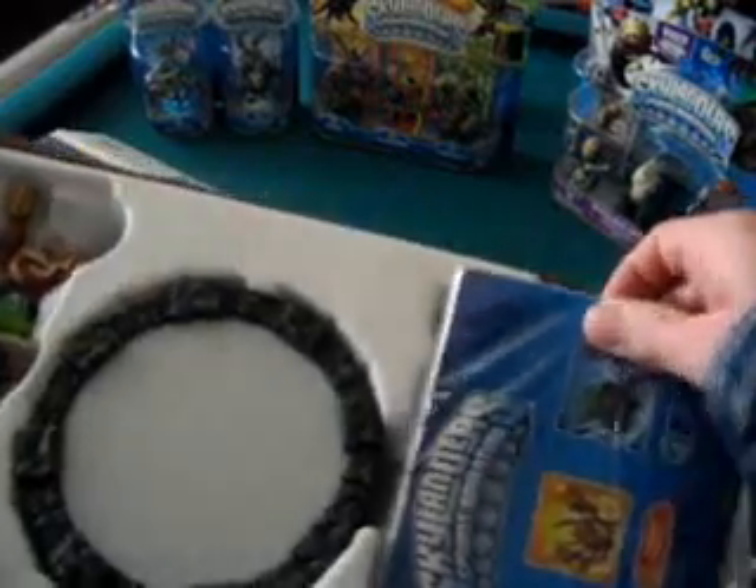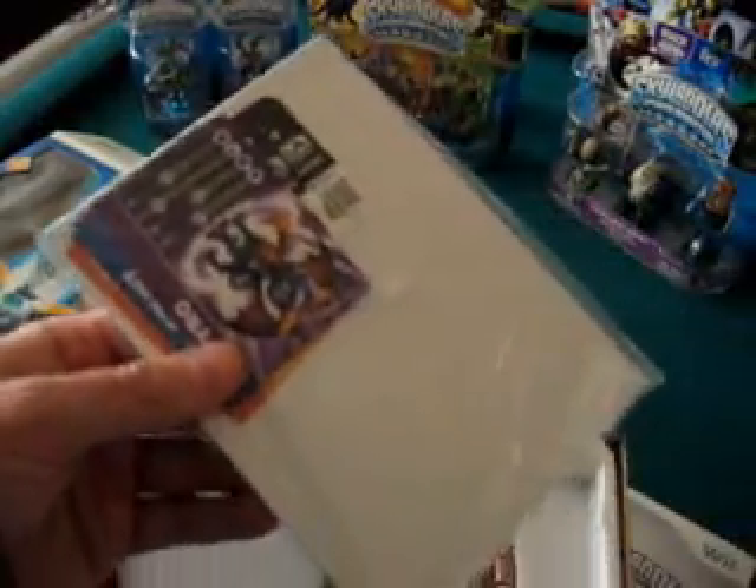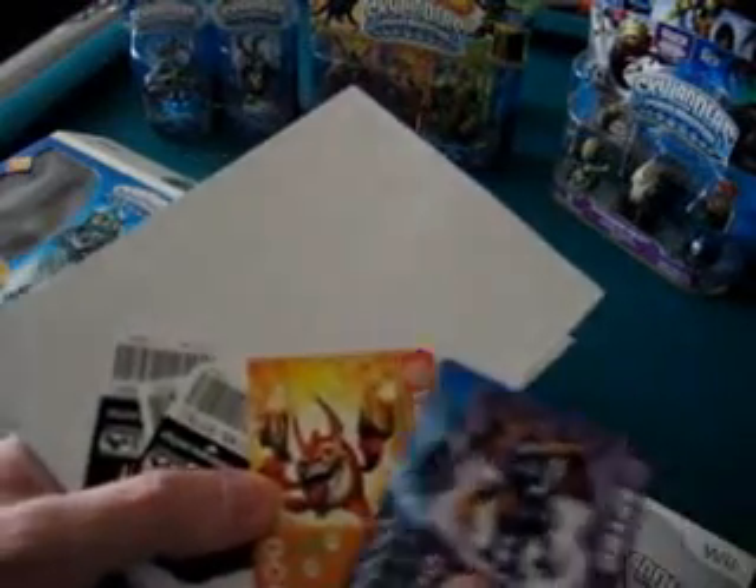That was actually surprisingly smooth. Again it's pretty straightforward — we've got the game right here. Each character is going to come with a card that shows their base abilities. This one is of course Spyro, and the backside is just your standard issue stuff.